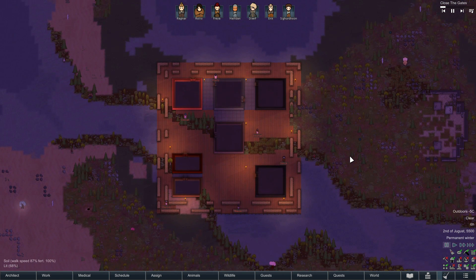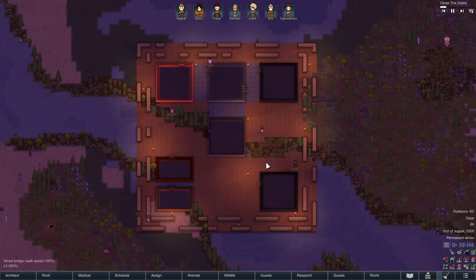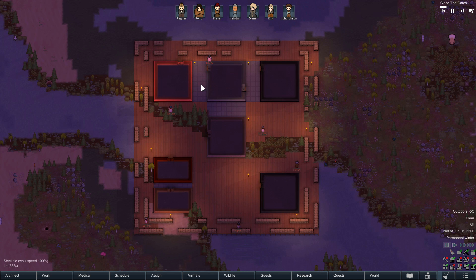We're using one of the starting scenarios which starts with us immediately raiding someone else and presumably taking over their town. And you know what I like about this? It's all made of wood, so I can fairly easily get rid of it if I don't like it.